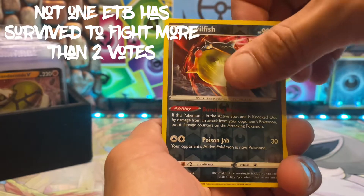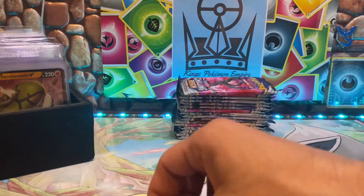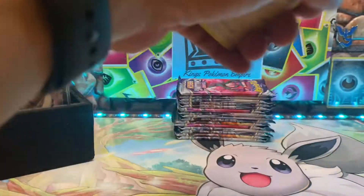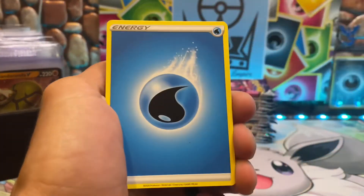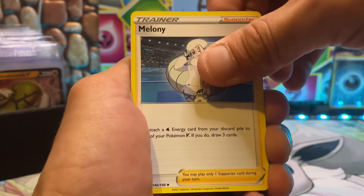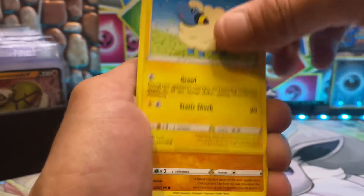Ooh, reverse of the Qwilfish and we got a Single Strike Urshifu holo — okay! I didn't realize the Tauros was a holo, so we're probably going to get a bunch of holos from this side of the box — at least four, maybe more — since last opening we only got one. This is the third black-code card in a row. Shout out Ski Master Slump God.